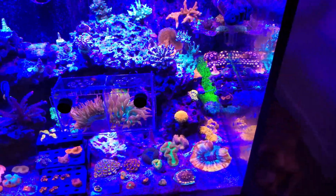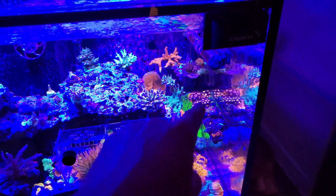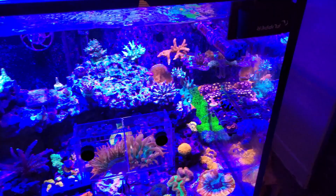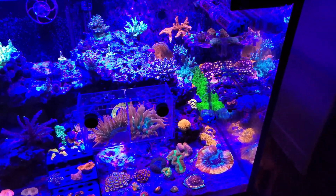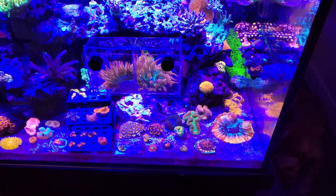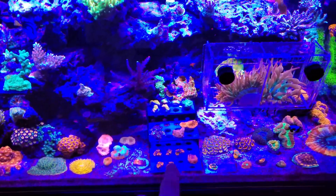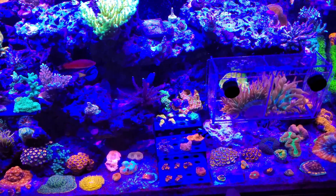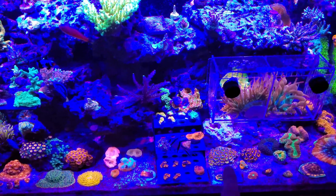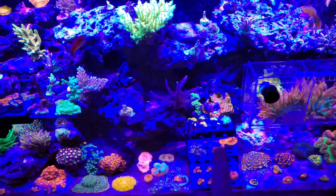Let's get into the frag racks on the side real quick. This frag rack here — the back part's hitting about 150 PAR, the front part's hitting about 100 PAR. That whole rack in the top back right there is hitting about 175 to 200 PAR on the farthest back part. This whole area of the sand bed down here is at about a solid 125 to 130 PAR. I just added this frag rack recently, but based on the middle readings of about 110 PAR and being at about 130 PAR over here, I'm guessing this is probably about 125 to 150 PAR up top.